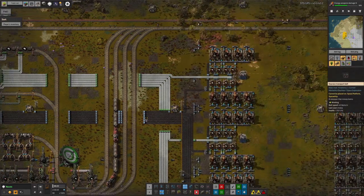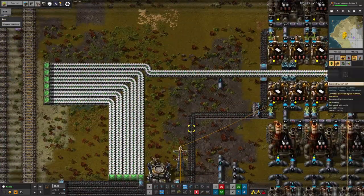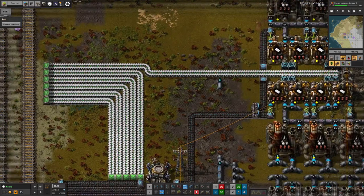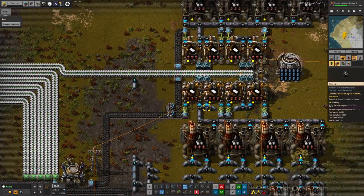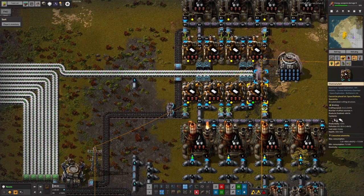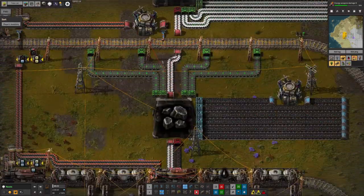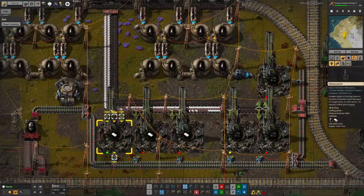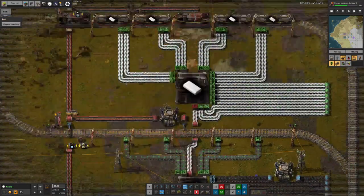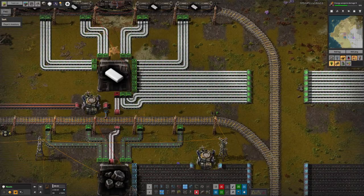We've now got 14,000 coal in here, which should be okay for a while. When this system is running flat out, you can see a solid belt of coal pouring in and a solid belt of plastic coming out — it's very impressive. Right now there's just a little trickle of plastic coming out here, and a little bit of coal being added by inserters as it's needed. That's because we're pulling a bit of it down here and sending it out by delivery cannon, which is a much slower process than when a train turns up to pick some up.